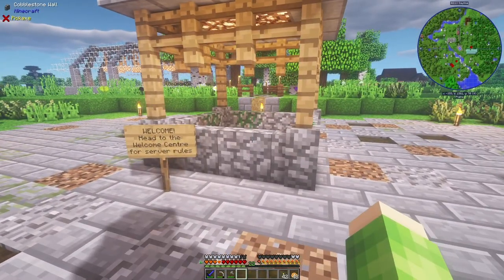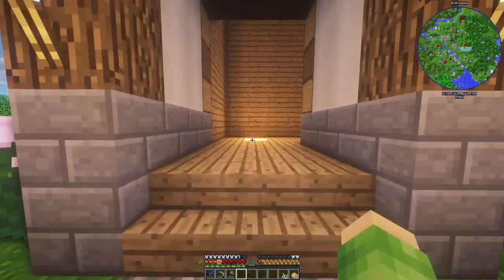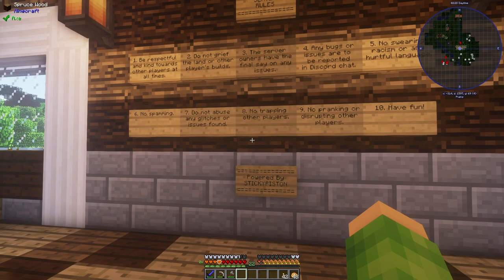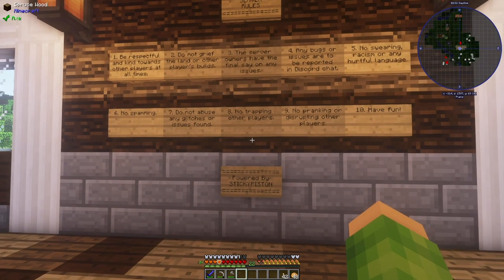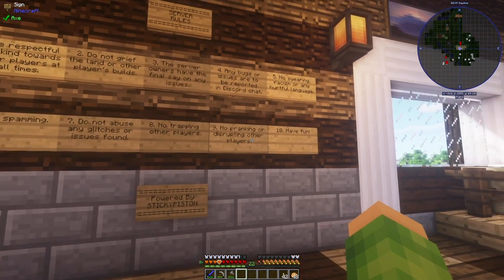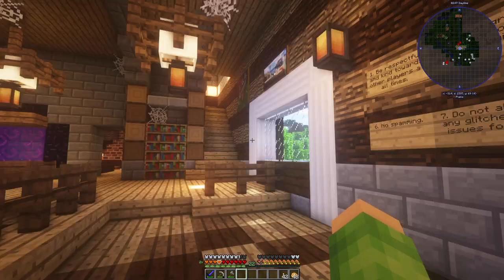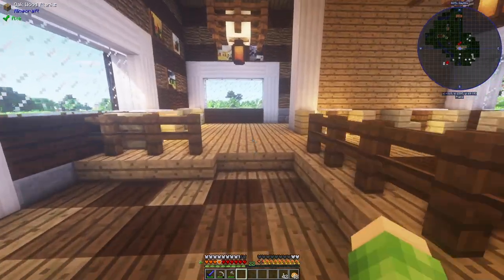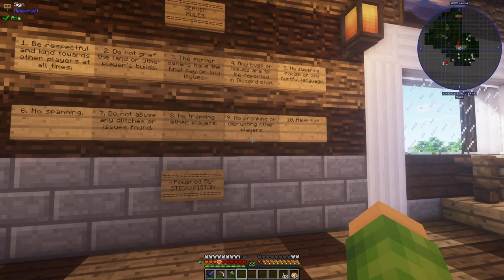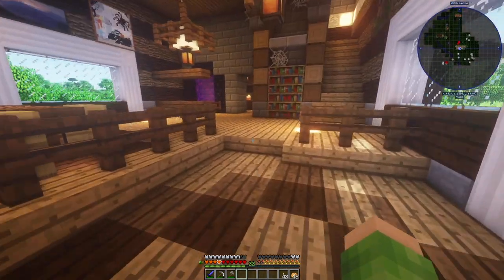So when you start, you're going to spawn here. It says 'Welcome — head to the welcome centre for server rules.' This here is the welcome centre. I probably should put a sign up there saying welcome centre, so I'll do that. Right here is where the server rules are: be respectful and kind towards other players at all times; do not grief the land; we — me and Weymouth, the other server owner — have final say; any bugs to be reported in Discord; no swearing or anything bad; no spamming; no glitches — if you find any, don't abuse them, just let us know; no trapping of other players — TP trapping is bad; no pranking or disrupting other players, though we may have organised sessions for that. But the main rule, like always, is number 10: have fun. Powered by Sticky Piston — those guys have been lovely and very helpful.